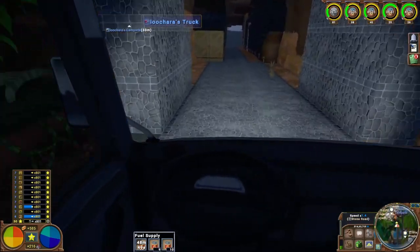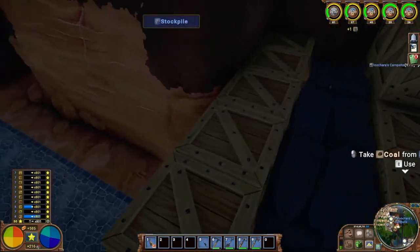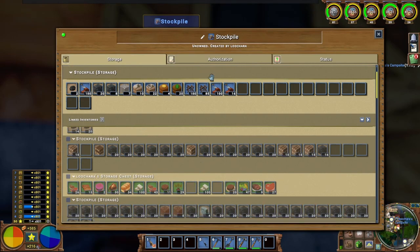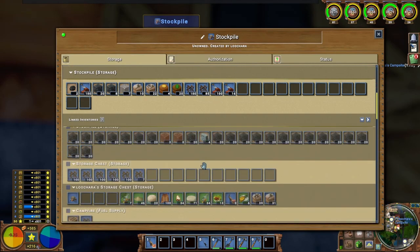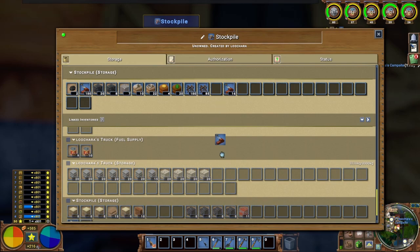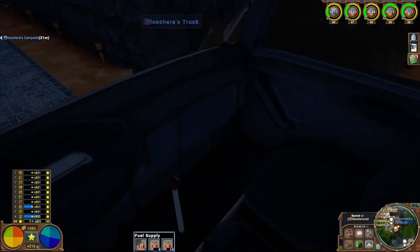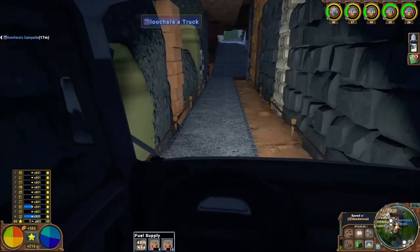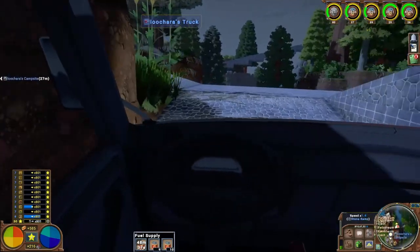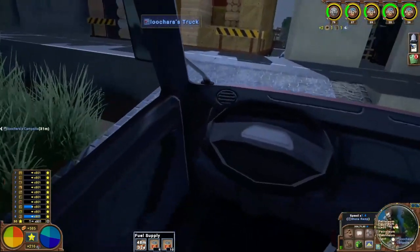This truck is bigger and holds more than the steam truck, but I find the steam truck handles just a little bit better. I put a bunch of mortar in chests upstairs and couldn't access it with my truck, so I had to move it to the stockpile to throw in my truck. I got a lot of this research done — let's go check on that and get an update. Not all done yet, there are still a few things I need to do.